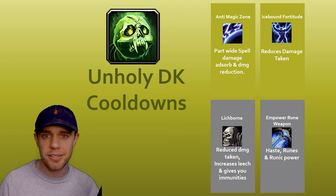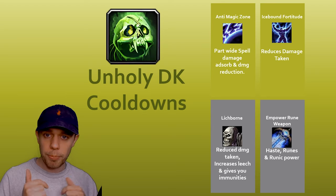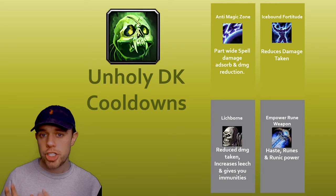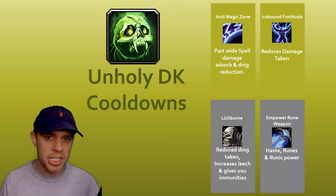Second is Icebound Fortitude, reducing your damage taken. On the bottom we've got Lichborn, also reducing damage taken, giving you some leech, and also some really useful immunities.